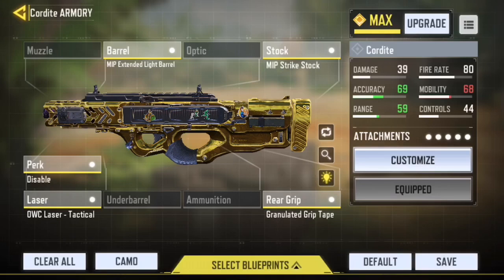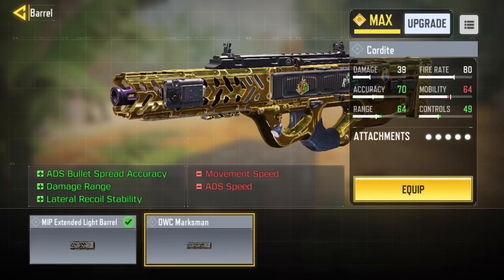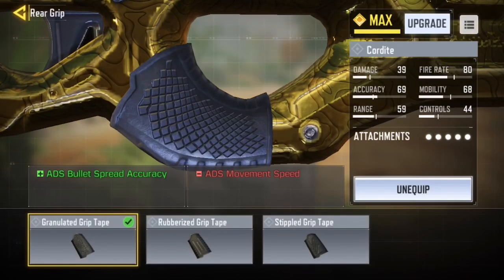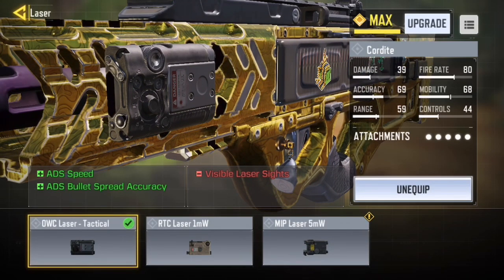Moving on to the next gun setup — the Cordite. This is my personal Cordite preference. I use the extended light barrel; I'll never use the marksman barrel because it decreases mobility too much. For the stock I have the strike stock — it only decreases movement speed, which isn't ideal but it's better than decreasing ADS speed. For the perk attachment, you want bullet spread accuracy because they recently increased the bullet spread on the Cordite to nerf it, so this counteracts that nerf. For the laser I chose the tactical laser for ADS speed.